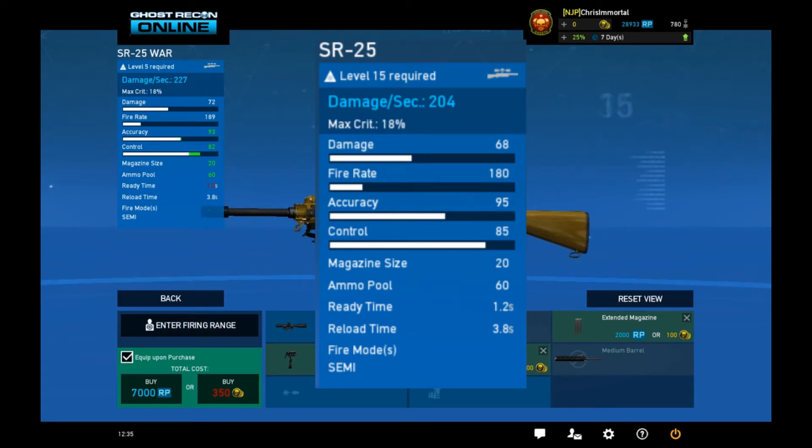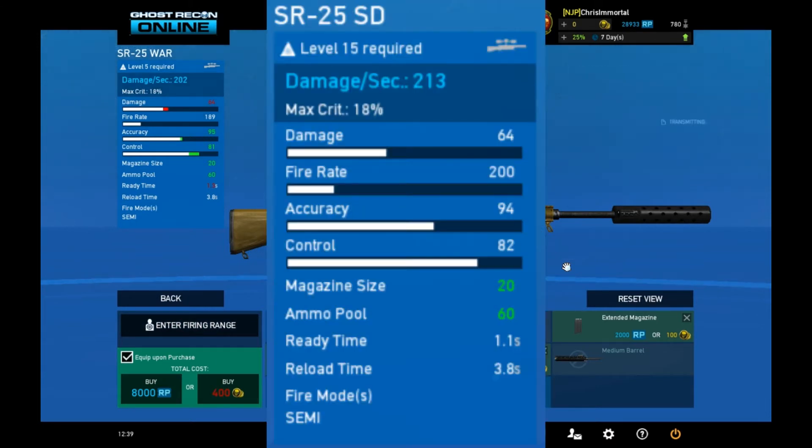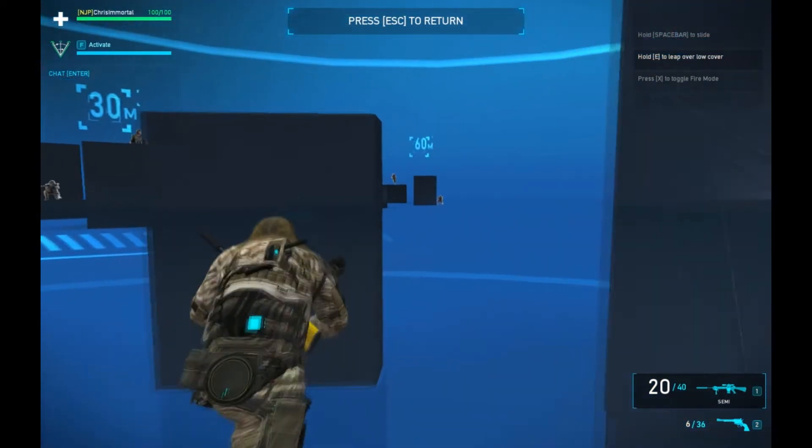You may also consider a silencer on the SR-25 WAR. This has been mentioned on the forums because it will make it similar to the SR-25 SD. It won't necessarily be as good in stats — it's equal in damage, less fire rate — but you get the medium barrel.